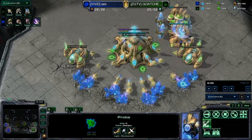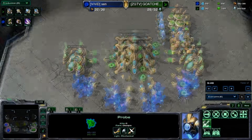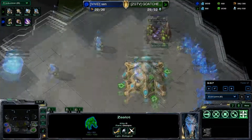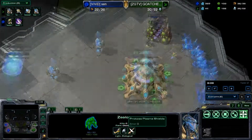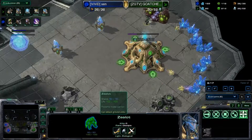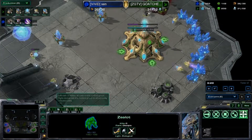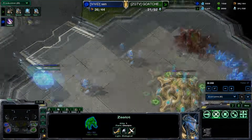I tried to do some Oracle harass play that I'm going to work on learning how to do. I think if I learn how to do that pretty well, it's going to be more Warp Prisms plus Phoenix instead of Oracles and Phoenix. Just because Warp Prisms are good, but Phoenix pretty much tells the Zerg player don't go Mutalisks.